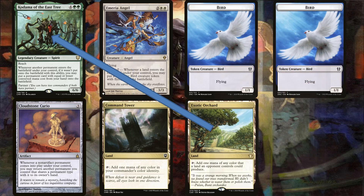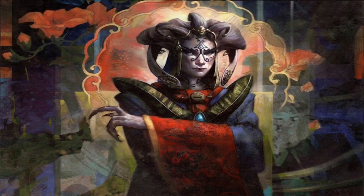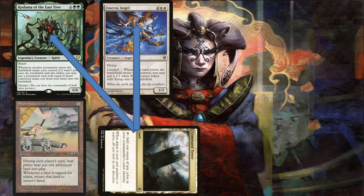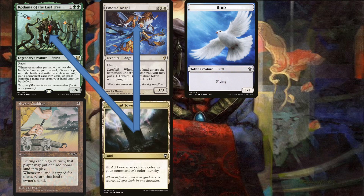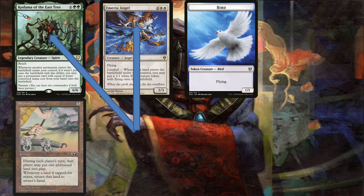This engine also works with Storm Cauldron. With the Cauldron, you only need one land that doesn't enter the battlefield tapped, unless you also have Amulet of Vigor in play. If you have Kodama, Emeria Angel, and Storm Cauldron on the battlefield, when you play any land it triggers Kodama and the Angel. However, in response to the triggers, tap the land for mana — which triggers the Cauldron, bouncing the land. The Angel's trigger resolves creating a token that triggers Kodama; when that resolves, you play the land you just bounced. This triggers the Angel again; in response, tap the land for mana, and the Cauldron bounces it. You can now do this indefinitely, generating infinite mana, infinite tokens, and infinite landfall triggers.